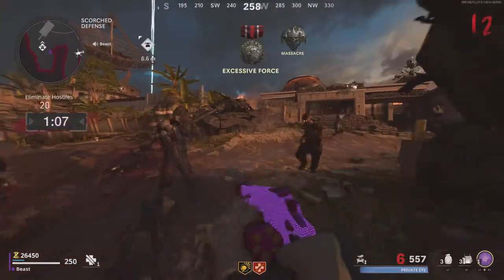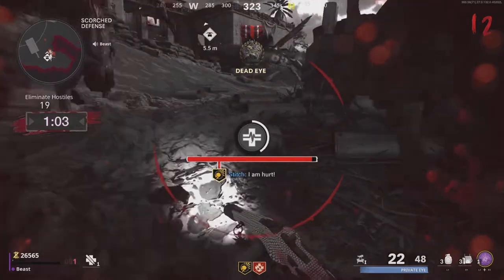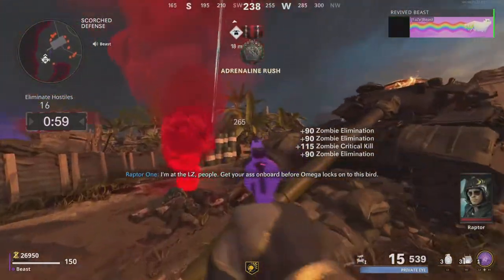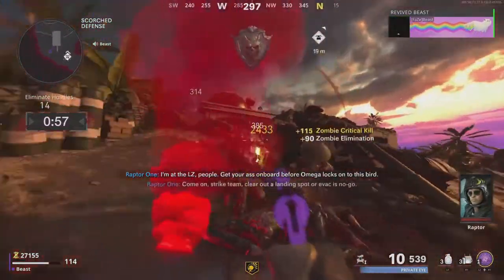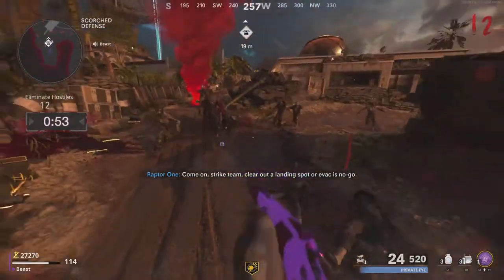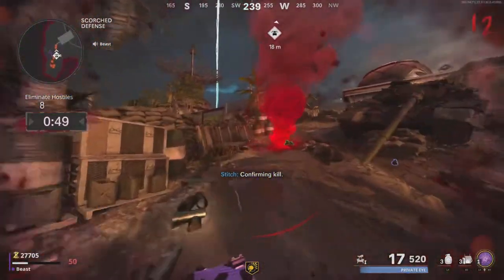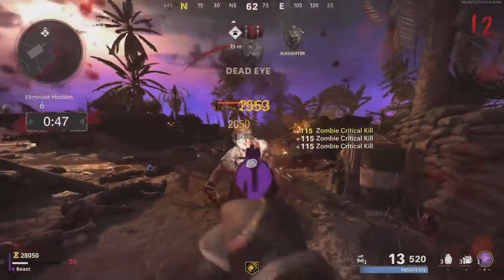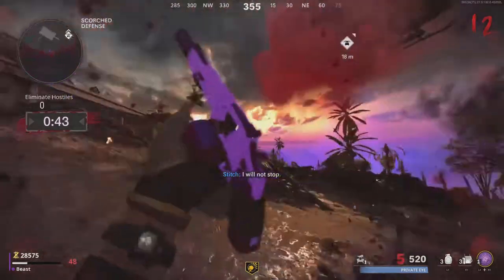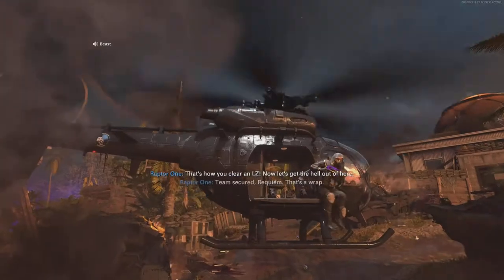Keep killing and try to be careful — sometimes zombies can get you. For consecutive kills, just get close range and use Ring of Fire, which is the best option, or use Ether Shroud which is much easier. Then just exfil.